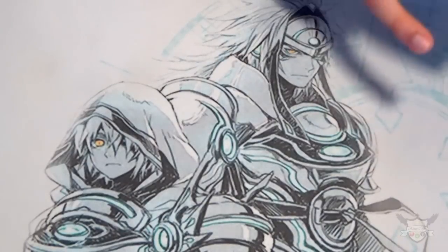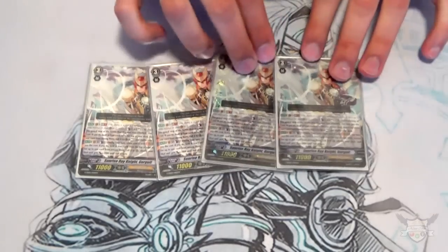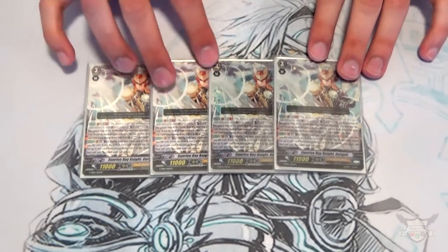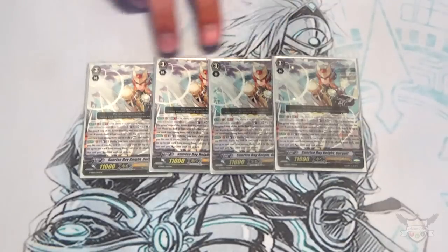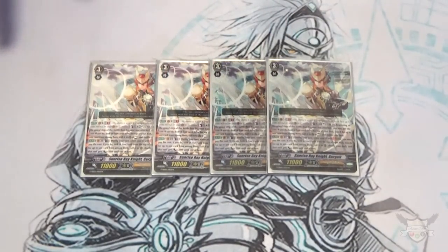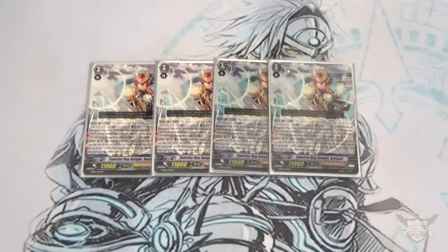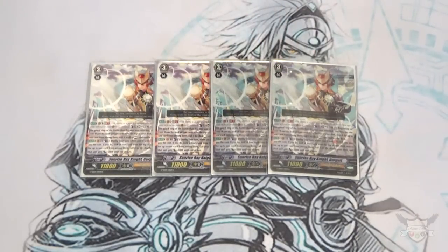This deck is focused around Girgit, so I'm running 4 copies of Sunrise Rain Knight, Girgit. I'm running the alt art because I wanted to at BWC. I had 2 foils and 2 commons because I ordered 2 foils by mail, but they sent me 2 commons instead — and then when I reordered, they sent me 2 commons again. Kind of funny.